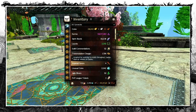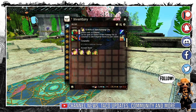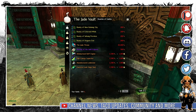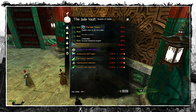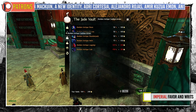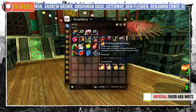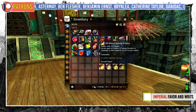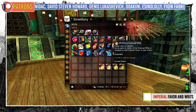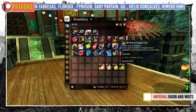Imperial Favor and 4 different zone writs are the primary currencies of the expansion. They are necessary for the wide variety of items, skins, recipes, legendaries, event chests and other bits. You get the favor either as an event reward or by consuming writs, which also come as an event reward, or for completing hearts and from other minor sources.